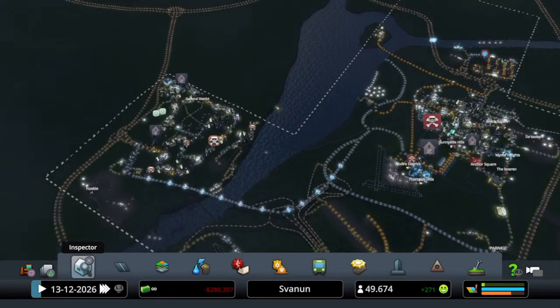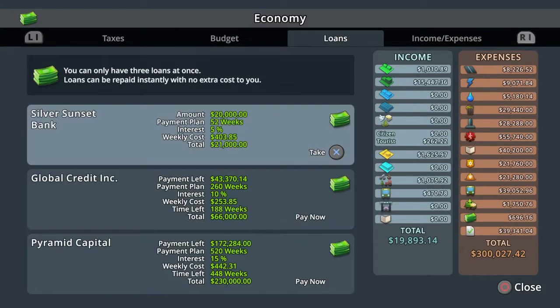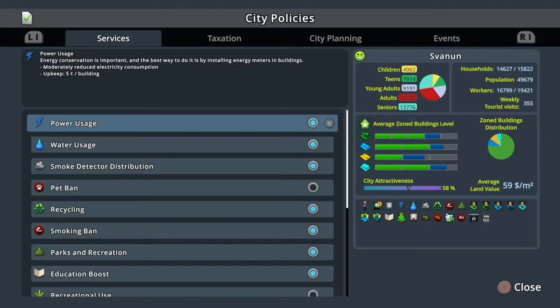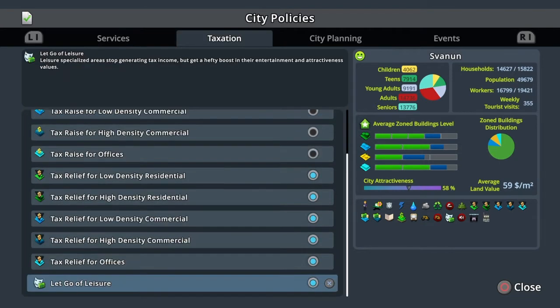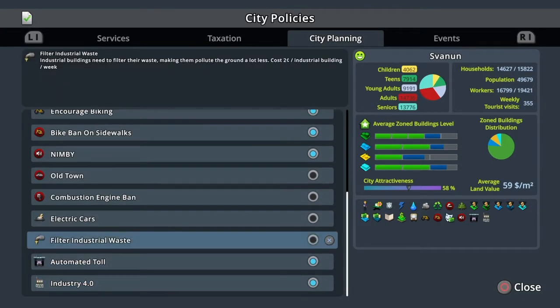First up, we're going to the policies, because there are new ones. First up we have Recycled Plastic — you basically pay more, but the recycling centers work with 20% extra efficiency. That's helpful if you are using the recycling centers.